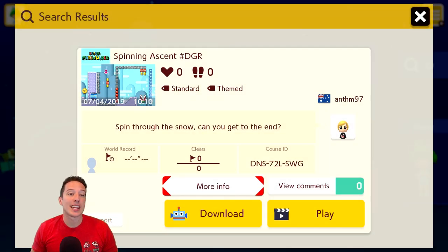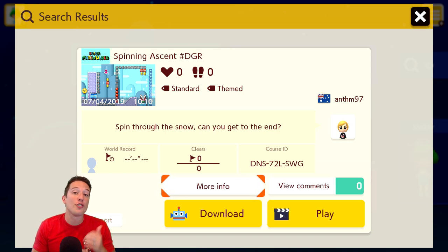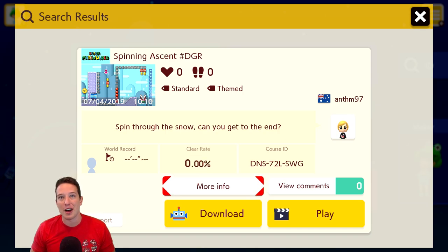The first level we're gonna take a look at is called Spinning Ascent hashtag DGR. This was made by anthem97. He says spin through the snow - can you get to the end? It has not been played yet, so we might have a chance to get the first clear. If you guys want to try it out, the level code is right beside me. Let's fire it up and see how we do.